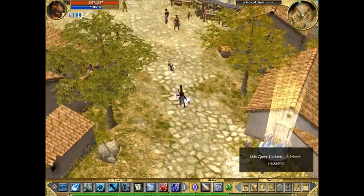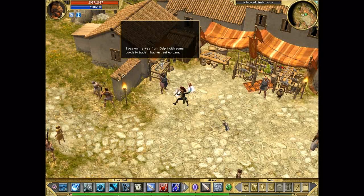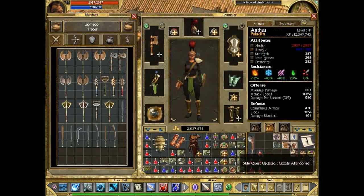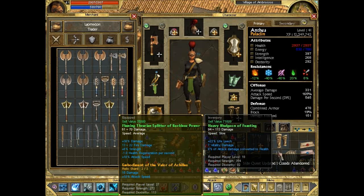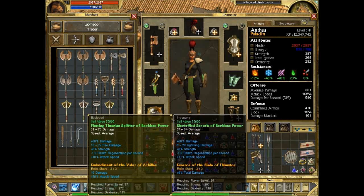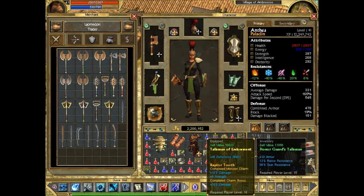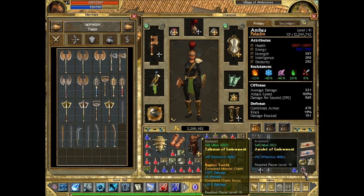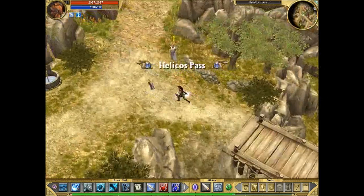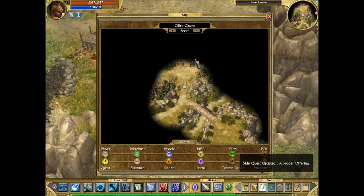Here's the sidequest. Going further, there are these little sidequests here. Let's sell all the green junk — like this club and these griefs. Some of the stuff is okay to keep, maybe give to another character. The total speed stat is pretty good because it affects everything — your attack speed, movement speed, and casting speed. And now we're in the Olive Grove, which we need to visit to do the proper offering sidequest later.